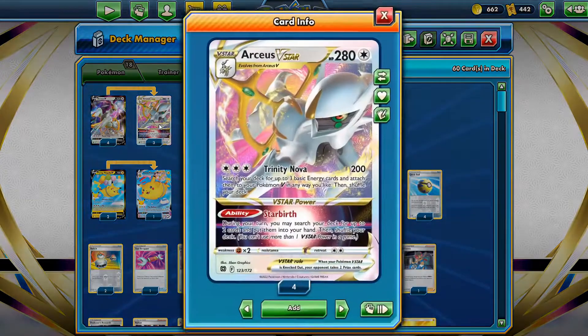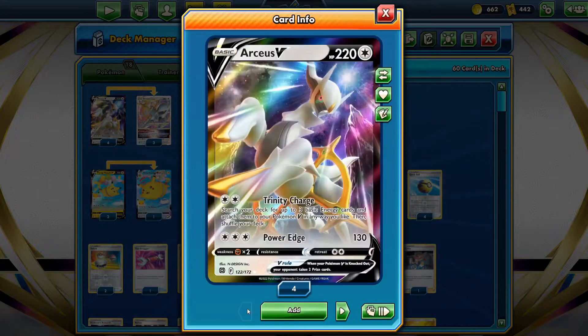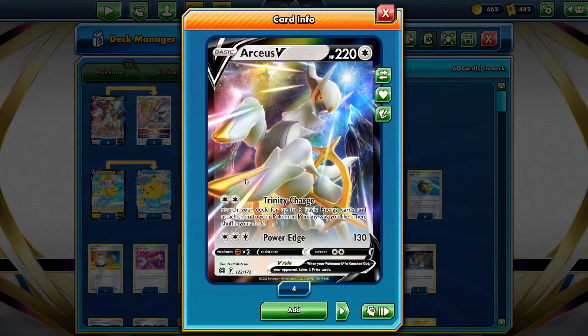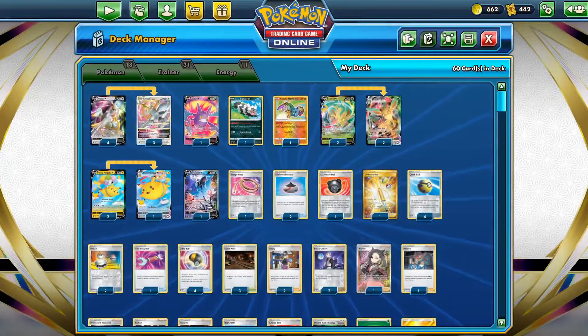RCS V-Star is going to be in here with that Trinity Nova attack, just to allow you to charge up your Flying Pikachu VMAX. Star Birth is going to allow you to grab two cards out of your deck and put them in your hand. Trinity Charge - same concept as Trinity Nova except it doesn't do damage - searches the deck for up to three basic energy cards and attaches them to your Pokemon any way you like.